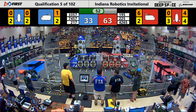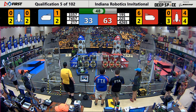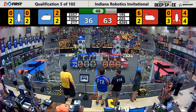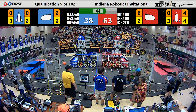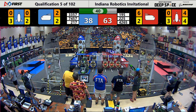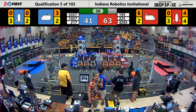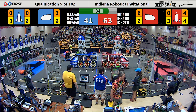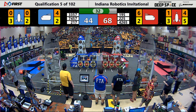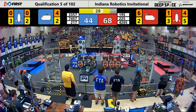Over 20 points. We go under a minute — 53 seconds remaining in the match. Cargo dumped into the cargo ship by the Thunder Chickens over on the blue side, number 217. Another cargo ball dropped in, their partners dropped one in as well. Blue trying to close the gap but we still got about a 20 point lead for the red alliance. We go down under half a minute.